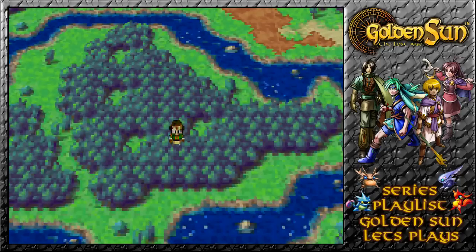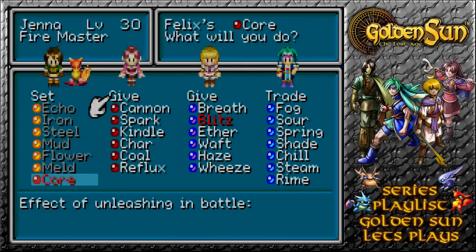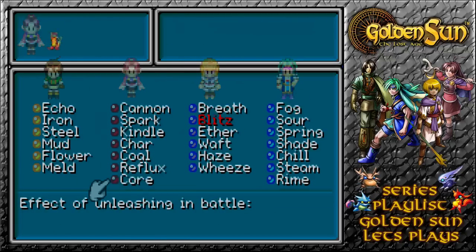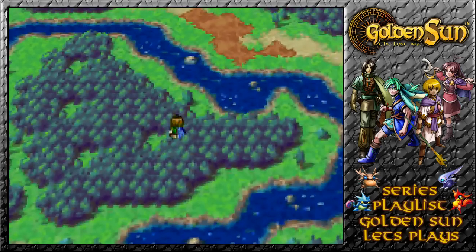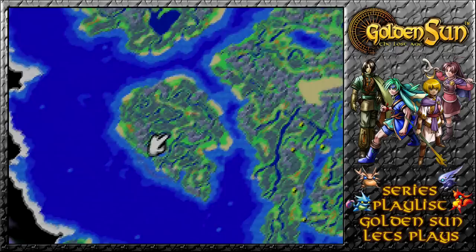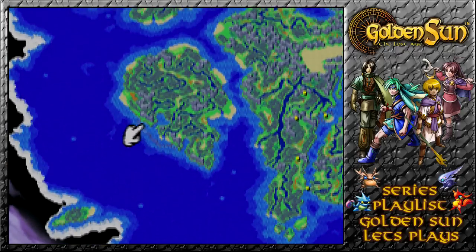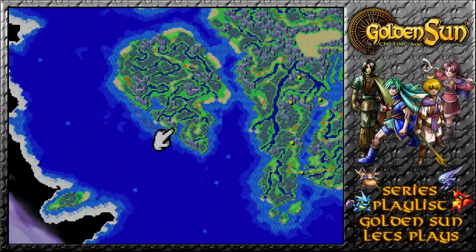Heavy battling episode as we gain the Djinn Core. Core strikes through an enemy's defense — that sounds quite nice, to be honest. Fire Master, you can take yourself an extra ability there. So all our searching thus far hasn't really got us much, but there's definitely a road passing through everywhere and a block here, which hints to me that a town will probably be somewhere around that location.